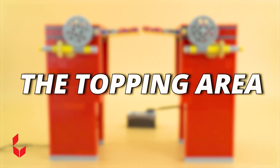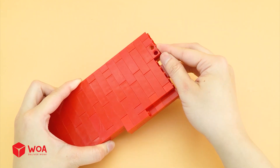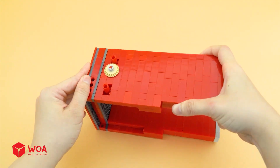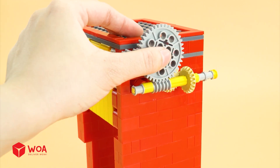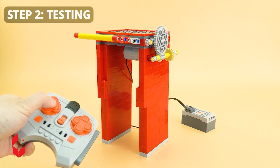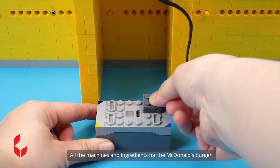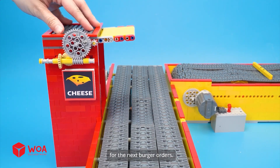The topping area: Step 1, build the topping area. With this machine, the toppings will be automatically dropped onto the burger bun. Add the gear, add the motor, add the battery box. Step 2: Testing. We need 2 machines for both sides. Set up all the machines and ingredients for the McDonald's burger in an assembly line for the next burger orders.